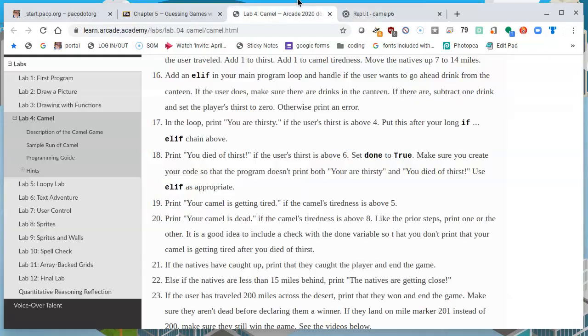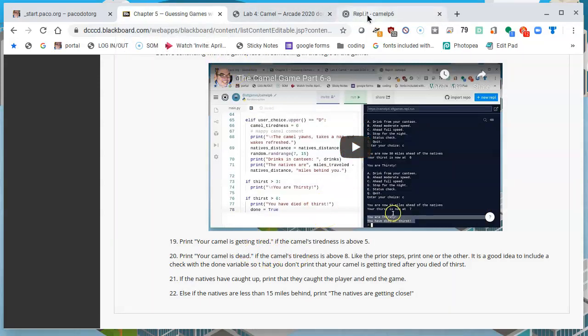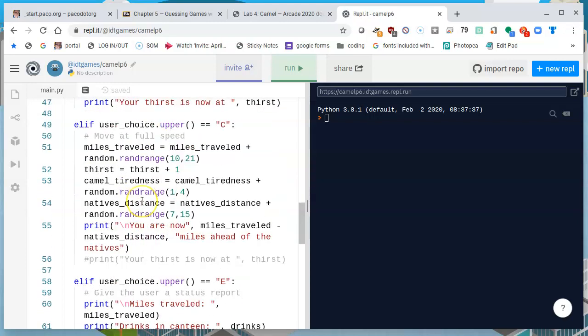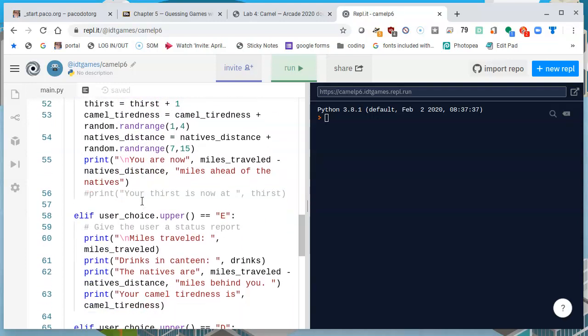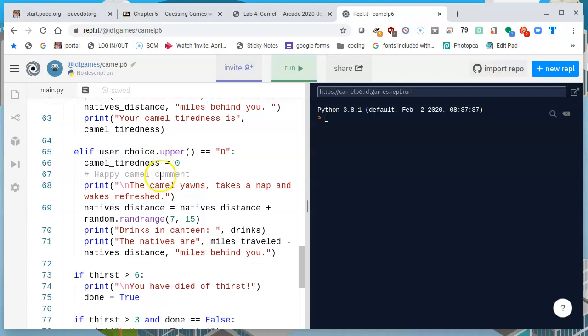Our instructions are to give the bad news about the Camel getting tired. Every time that we run, especially when covering great distances, the tiredness of the Camel increases by one every time, and sometimes more if the Camel runs at a faster pace. Just like we have given the announcement that you are thirsty, we can do the same thing, announcing that the Camel is getting tired. When we told the Camel to take a nap in part D, we reset the tiredness to zero. So Camel tiredness is what we're going to be playing with.